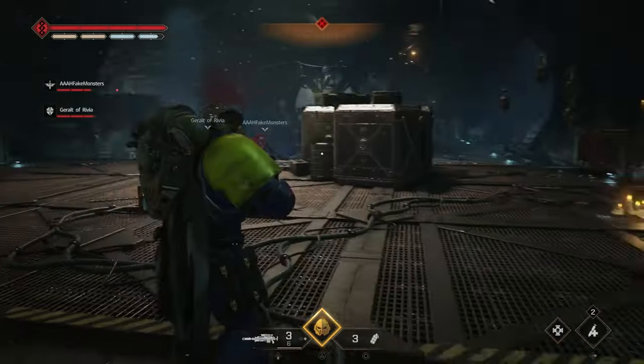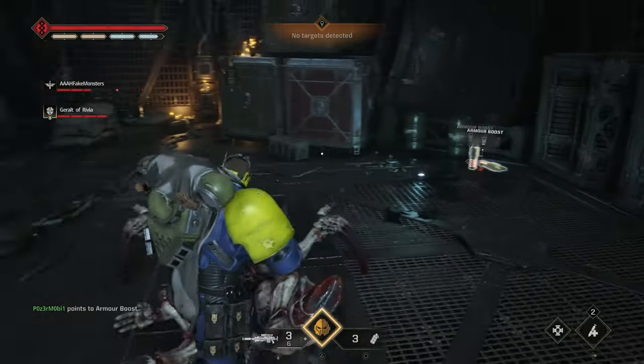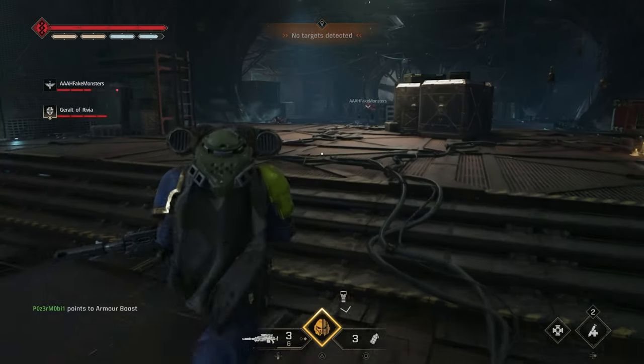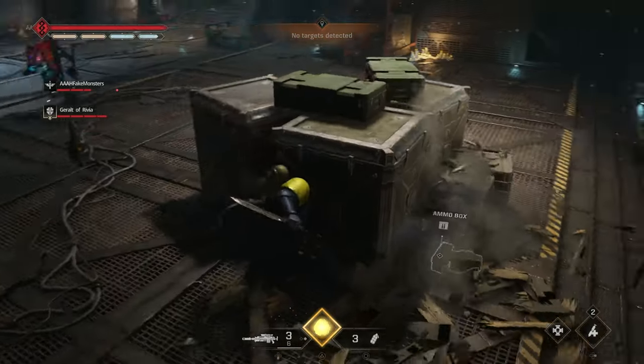Finally, while your objective is to pursue the hive tyrant, once you enter the indoor section after the destroyed pathway, you'll find a small shrine on the right-hand side, and further to the right, you'll find the data slate.